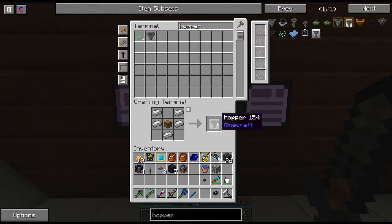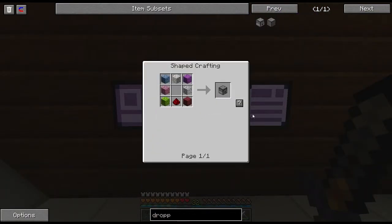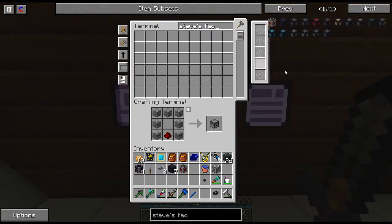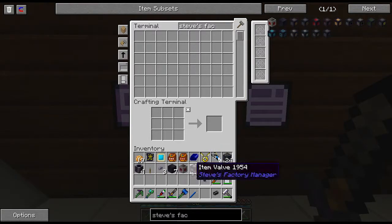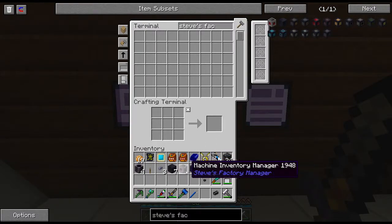We have our one hopper, let's get one more hopper and a dropper, then go back to Steve's. The item valve is the really important one because it's going to allow us to do a lot of the cool stuff we want to do. Normally this would be it — you only need one item valve, one machine inventory manager, and one inventory cable from Steve's Factory Manager. There are still a couple more things we need, but those are the only three Steve's items.